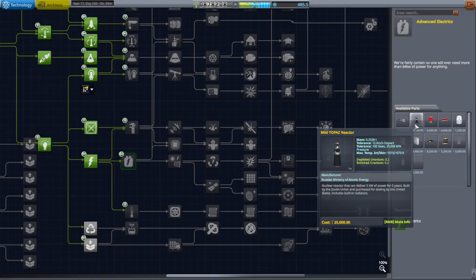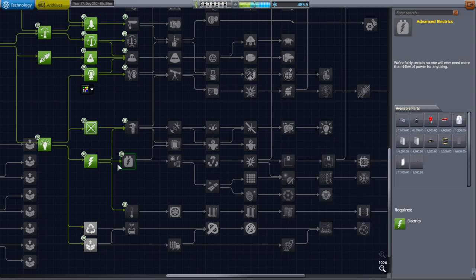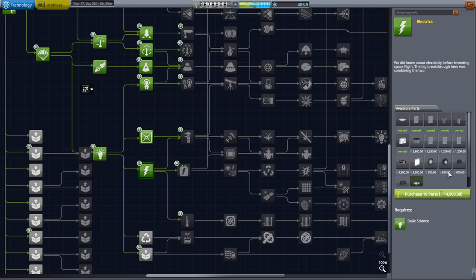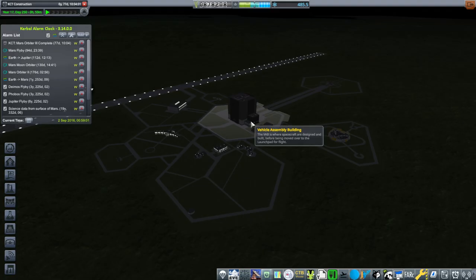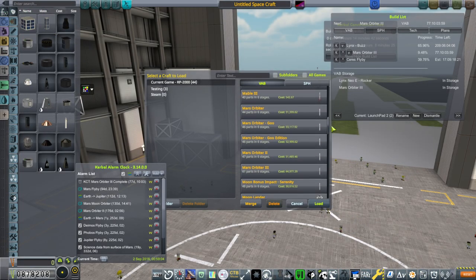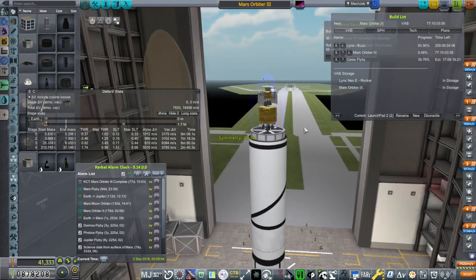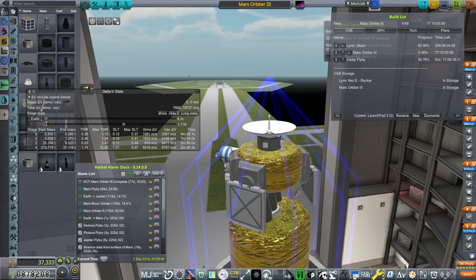Our big rocket is still under construction, so we just have to time warp to that anyway. But also there's this Jupiter window, and I'm wondering about RTGs. There's this mini Topaz reactor that's 40,000 a pop. We still have to research advanced electrics, which we can't do. We really only have solar panels, and those aren't very good at Jupiter. But we could Juno this and have a huge amount of them. Let's renovate the Mars Orbiter 3 that we just got.